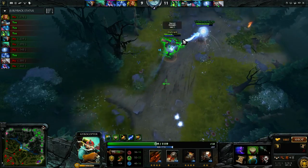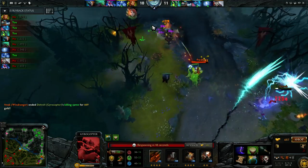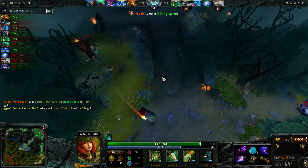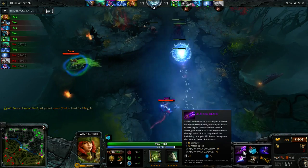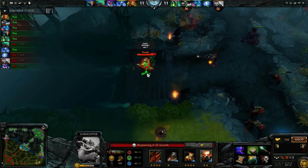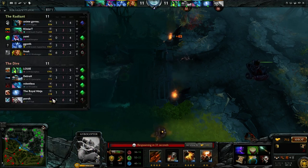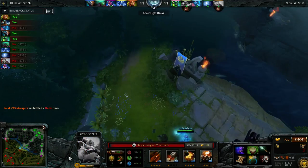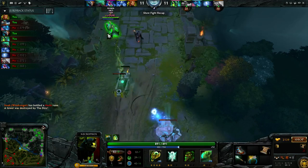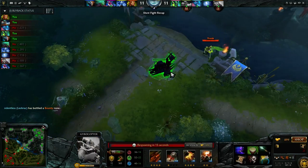I'm looking at this fight — can I help? He's getting low, but I didn't realize that Windranger had a Shadow Blade, so she catches me off guard. It's not a big deal — some things happen. Usually the first Shadow Blade usage by the enemy team, you're going to have those silly deaths. Even though I did just die — me and Wisp both died — we still got the DP in the end.